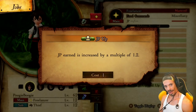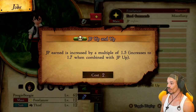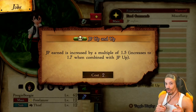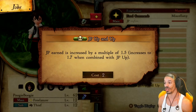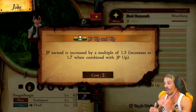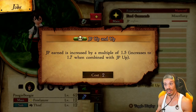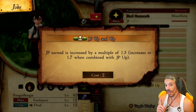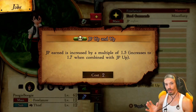On top of that, you get JP Up and Up, another passive ability. JP earned is increased by a multiple of 1.5, and they put in parentheses — increases to 1.7 when combined with JP Up. So to be most efficient, you combine JP Up and JP Up and Up to increase your JP earning by 70%. It's incredible, almost double. There is one caveat though: JP Up and Up takes two ability slots, not just one like normal. Keep that in mind when setting up your builds.